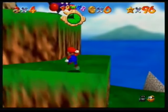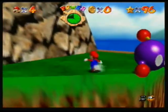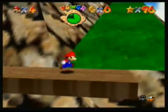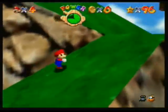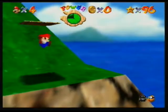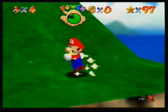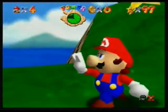You need to be in the huge portion of this world to do this mission. Once you do that, just follow where I'm going up the mountain, and then you'll see a box. Hit the box, and there's your star. Two stars, two minutes — can't get any better than that.